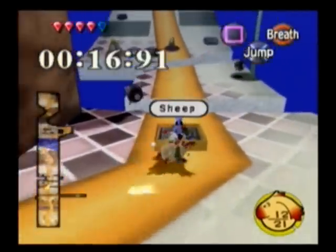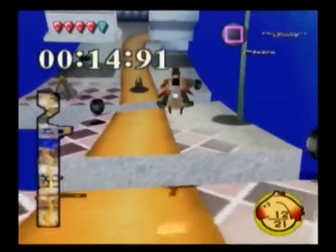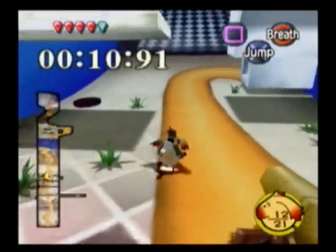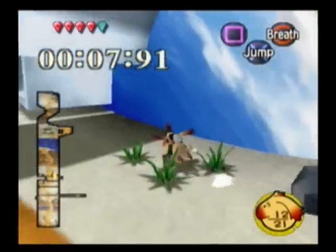Hello and welcome back to Let's Play Dual Hearts. In the last episode we hit the sheep switch, and it rewards this Titan Pathway with a cannon on the end that never fires while you're on it. You can actually hear it fire after you've already left.